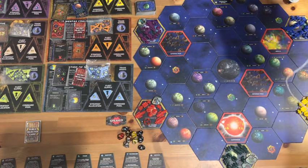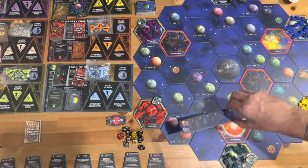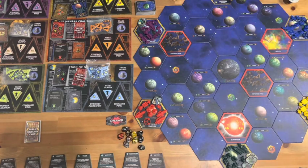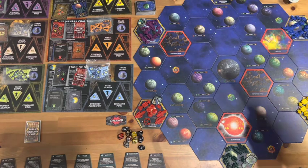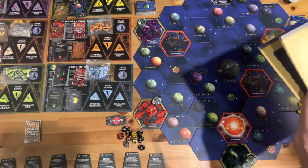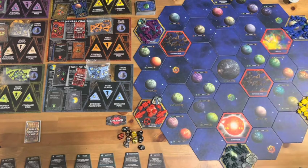We've got our initial planets, and I've also randomized the secret objective cards for everybody. We've got the strategy cards ready, the public objective card deck built, and our track for the turn track. Planet cards, political cards, and action cards are set up. We're also going to be playing with leaders - we've got each of the leaders for this.